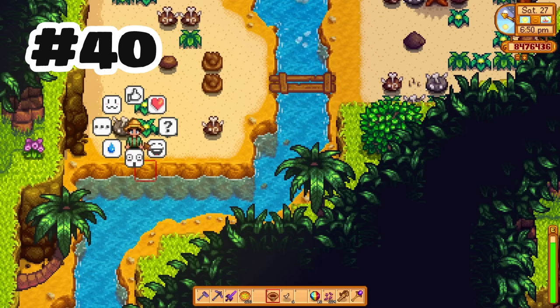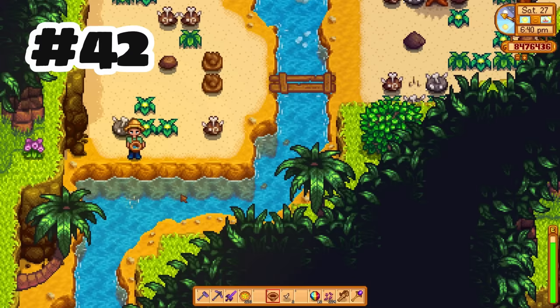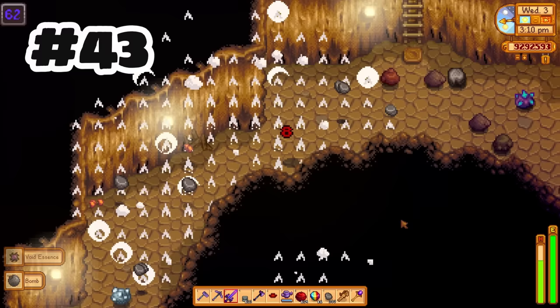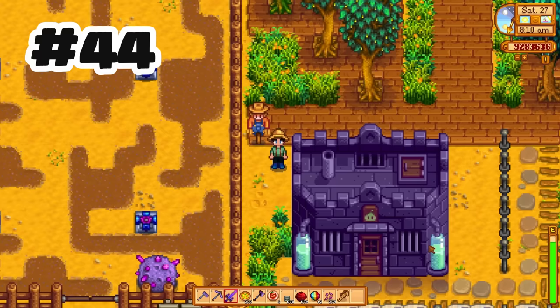Parrots flying now have their own unique flap instead of matching the one with bats. Skull caves can now also play music from the upper mines. Pans can now yield bone fragments. If you destroy a mine chest, it will show some debris. Slime hutches are going from the largest building ever to a very mini one — they used to take up 11x6, now they only take up 7x4.